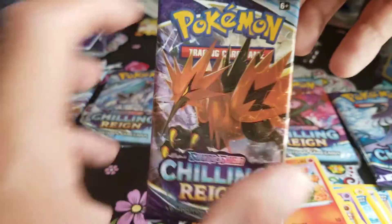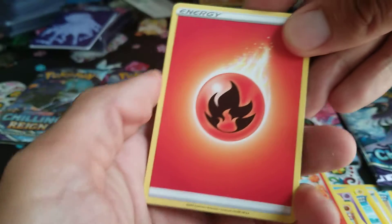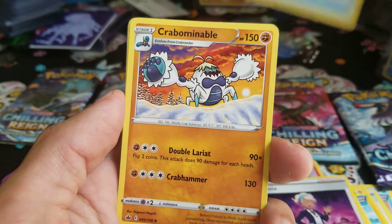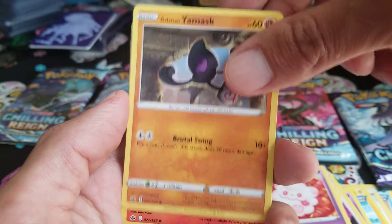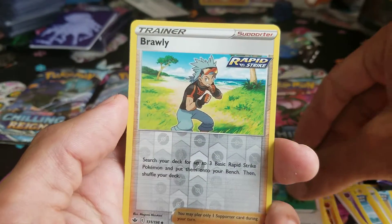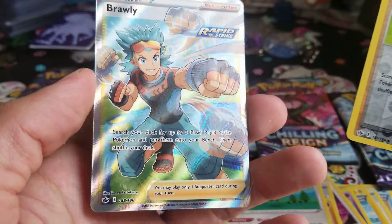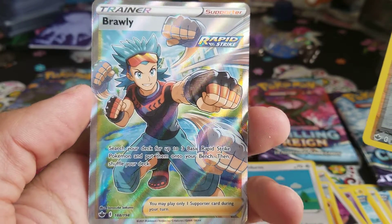Come on, Zapdos in the Zapdos pack — that would be amazing! Share one for you, one for me, that's sharing. We have Fire energy, Peonia, fire resistant gloves, Crabominable, Manectric, Swirlix, Galarian Yamask. Ooh, Castform Sunny Form — I don't have this one yet! Reverse holo Brawly in the back — whoa, double Brawlies! Full art with Megaton Fists, or whatever you want to call it — Rapid Strike fists!